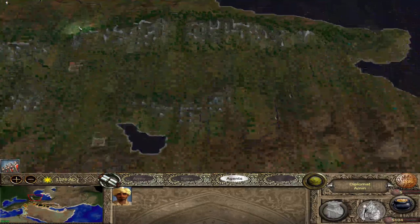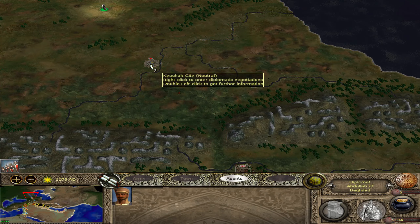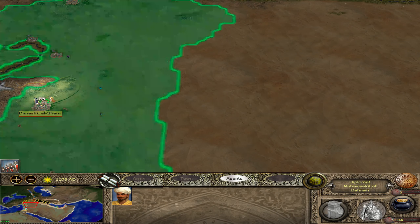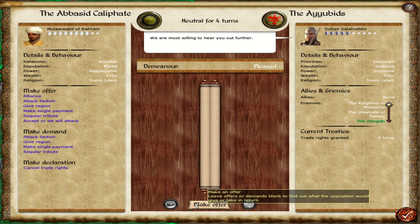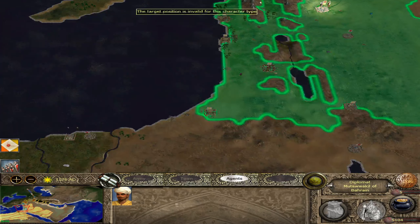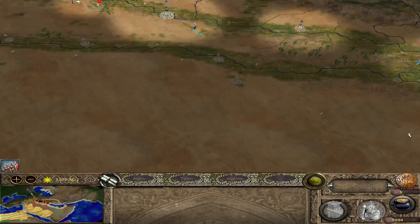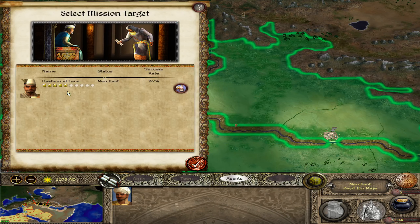There's a Kipchak city right there. Who's that? Zengids — we are prepared to receive your message. They're also from Sunni Islam but they've got a lot of enemies. Do we go down to talk to Mercuria? No — we go to the Armenians first. Two units of Kurdish Javs — can we take them? Nope.